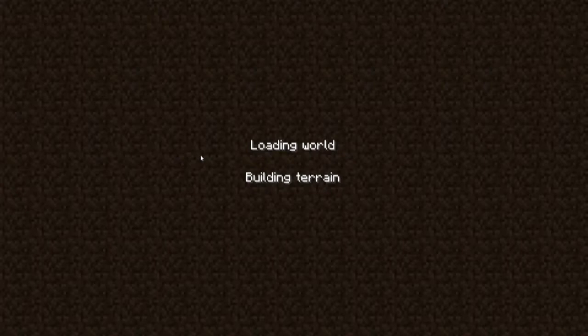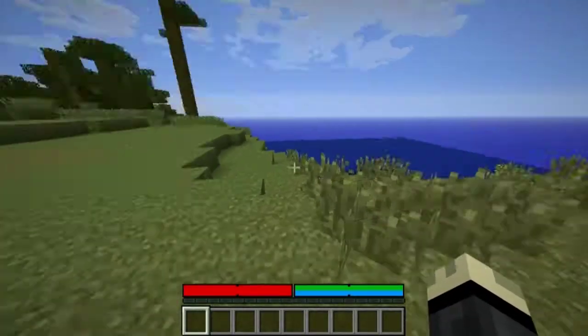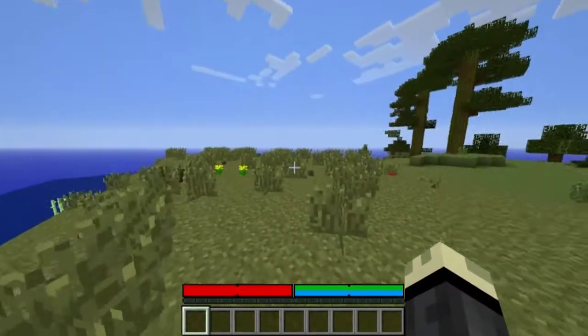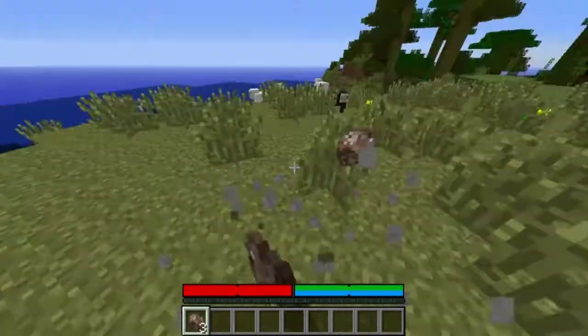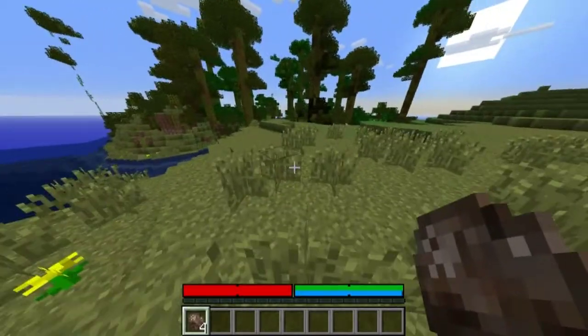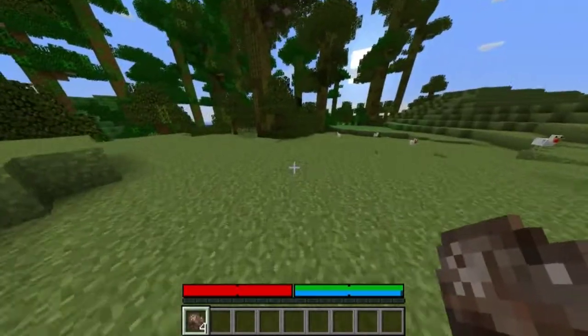First thing we're going to do — I'm not going to go over the new changes too much; change logs are available on the site. But the health system has been changed. There's now thirst and all this stuff. So we've got jungle and we've got some shitty rocks. But conveniently we have sheep — we can't kill them until we get a stick because of the new damage system. You can't even punch a chicken to death anymore; it takes a ridiculous amount of time.